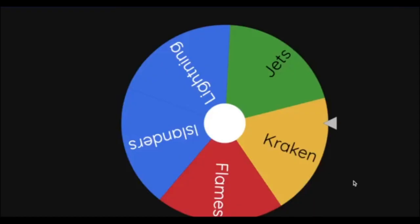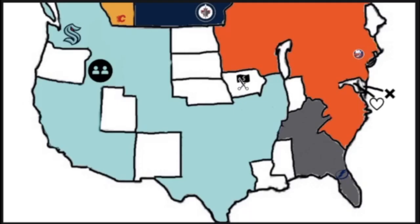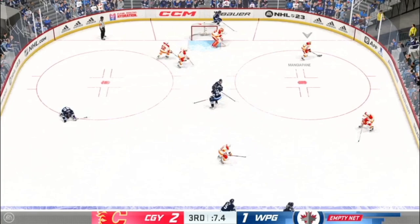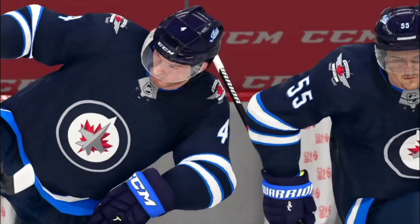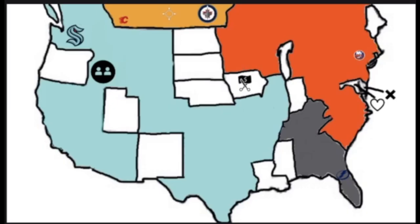Next team is the Calgary Flames (with Connor McDavid) heading northeast toward Saskatchewan — they'll head to Winnipeg to take on the Jets in the Jets' first game of the video. Ten seconds remaining — Backlund gets it out of the zone. The Calgary Flames win 2-1 and move on to the final four! The Flames add Kyle Connor to their team, to be on a second line with Kadri and Huberdeau. This is what the map looks like with four teams remaining.